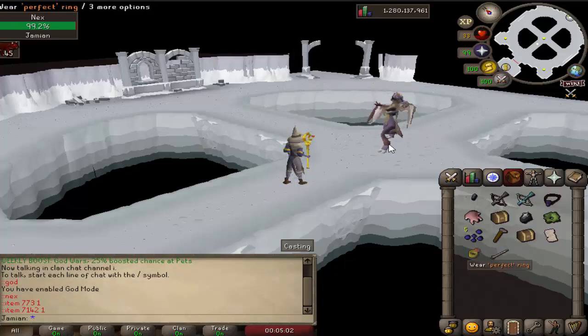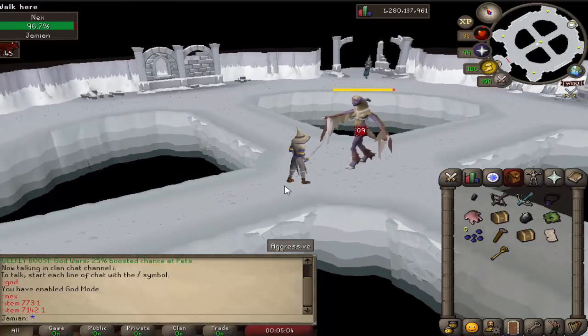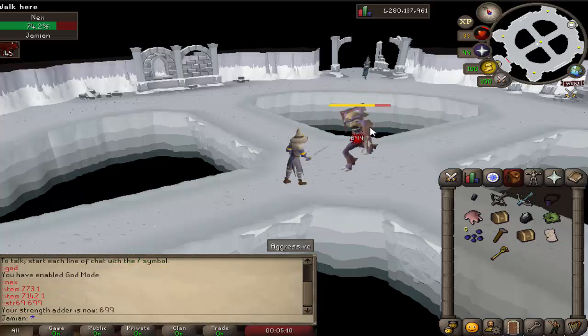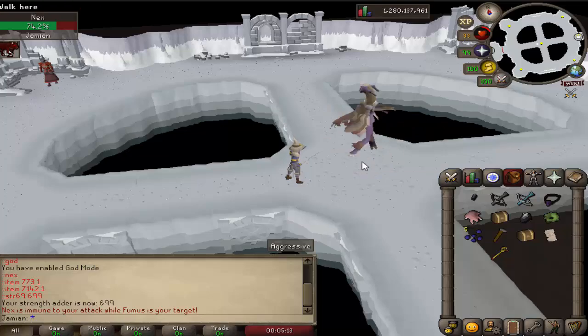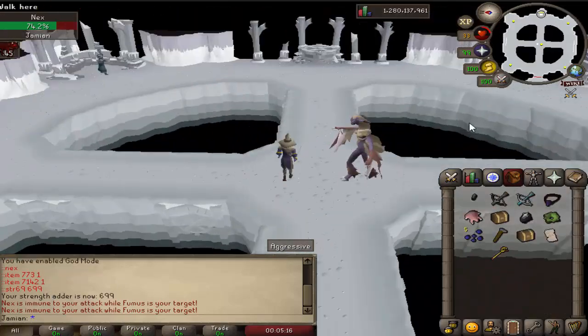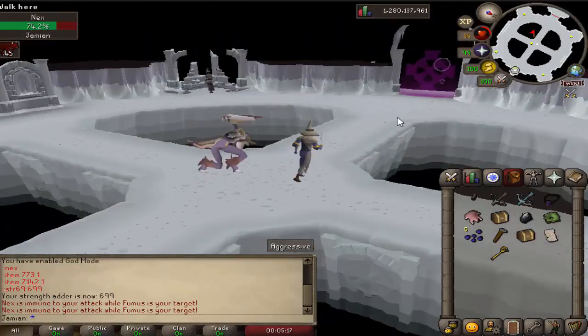When you do enough damage to get to the next phase, it'll let you know and then it'll spam your chat. So it'll tell you which one you need to damage.